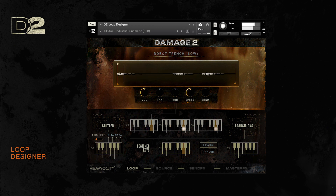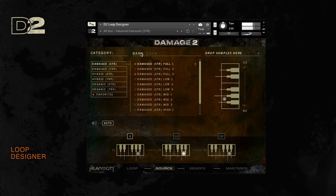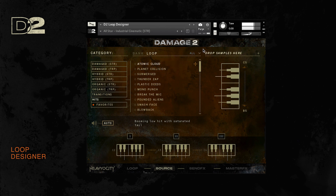The loops are assigned to the three main octaves on the source page, which features a slightly different browser. You can explore the six different categories, each containing unique loops in straight and triplet meters. There are organic cinematic loops showcasing epic rhythmic beds made with recorded organic samples and very subtle processing, damaged loops consisting of aggressive and processed rhythms and sound design, and hybrid loops which highlight the best of both worlds. The last octave also allows you to load in custom-made damage hits, hybrid subs, and transitions, to serve as the perfect glue in between loops and to give epic accents to that driving beat you've created.